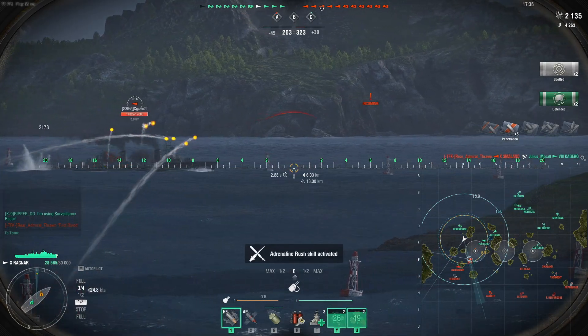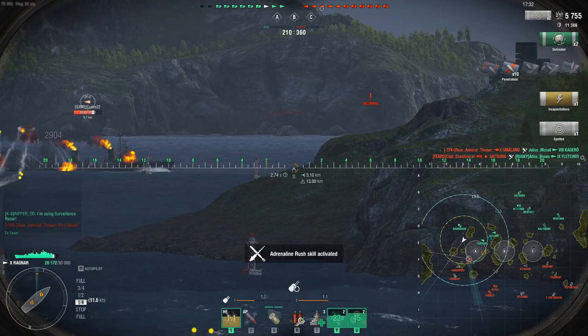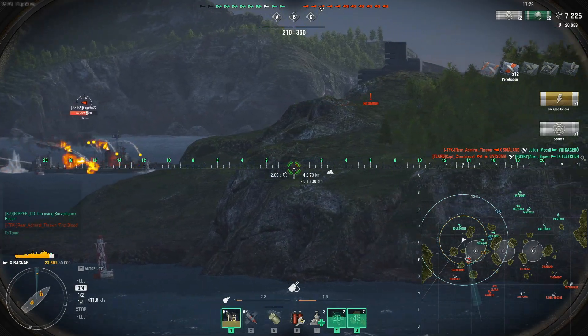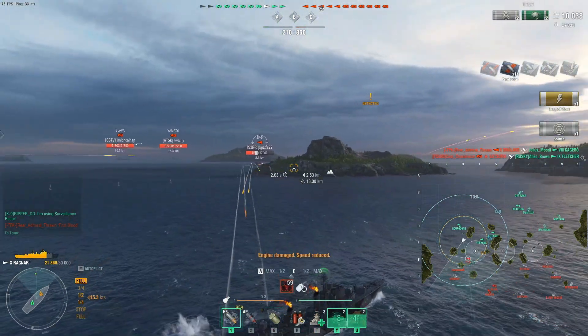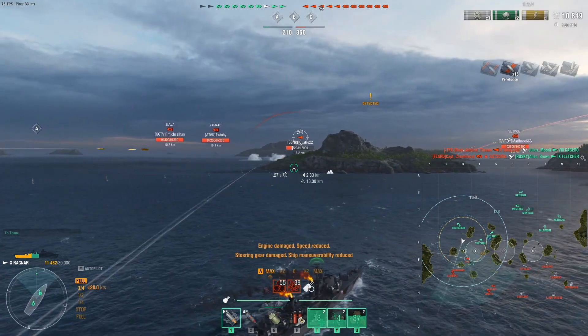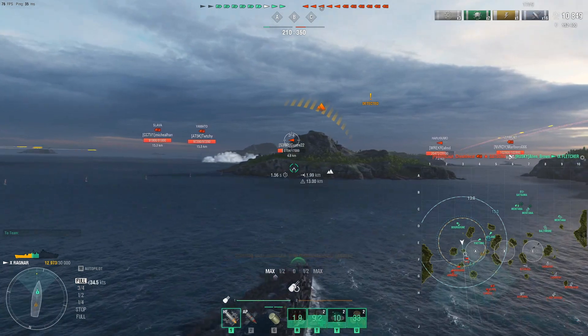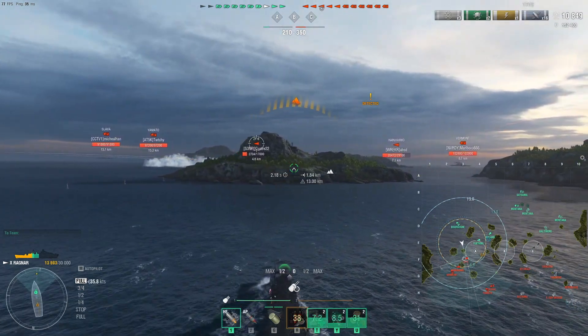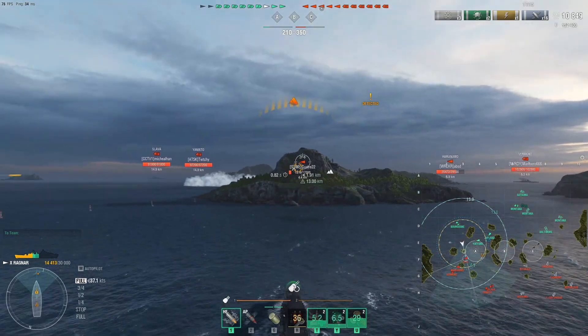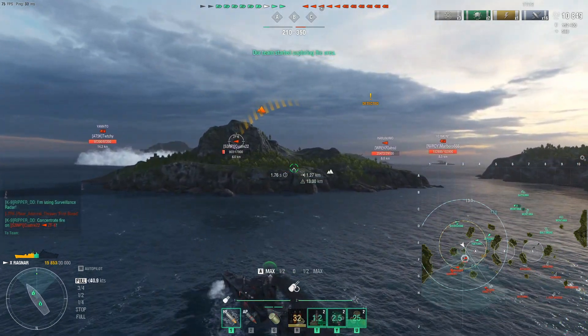Here's our first victim — the ZF-6, a tier 9 destroyer with a reload booster, as you can see him using right now. But it just can't compete with the amount of firepower the Ragnar brings. I'm taking 2,600 health off him. Then we get slapped in the face by the Slava — I believe it was the Slava with its accurate rail guns, and it literally took half our health. That's why these heals come in so handy.